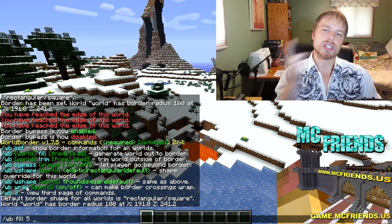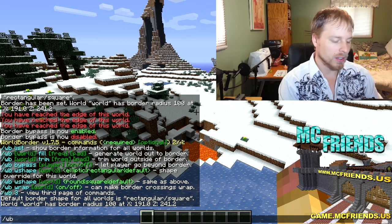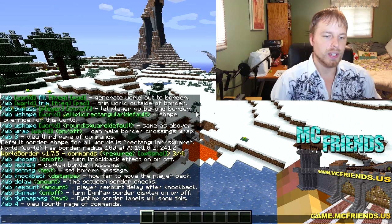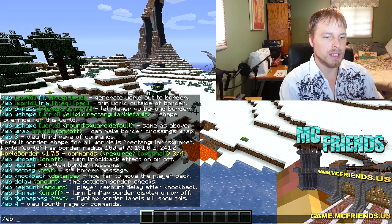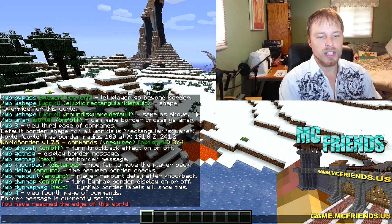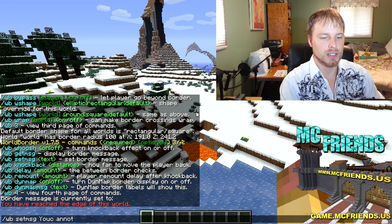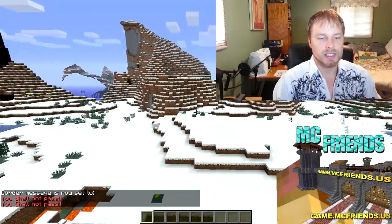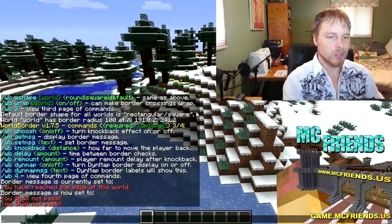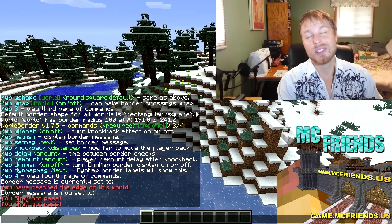You can also do `wb wrap [world] on` — that's where instead of being knocked back at the edge you get transported to the other side, which is kind of cool. You can also turn the knockback sound effect on or off. And you can do `wb set message` to set whatever you want — I set mine to 'Shall not pass,' so that's what players see when they hit the border.